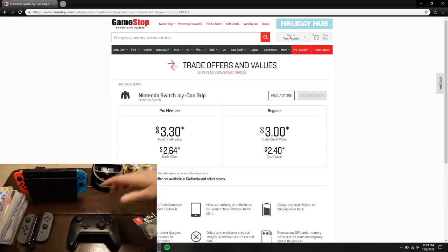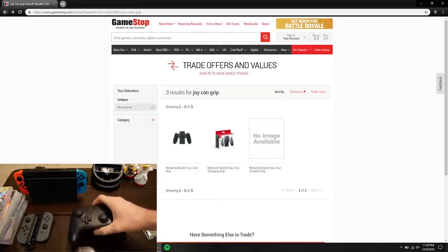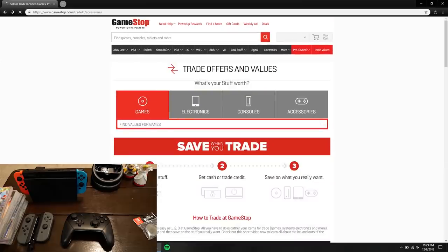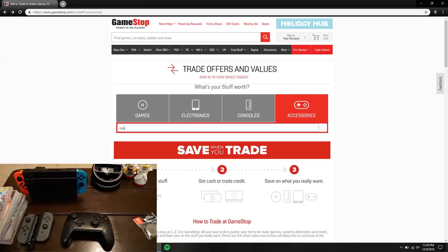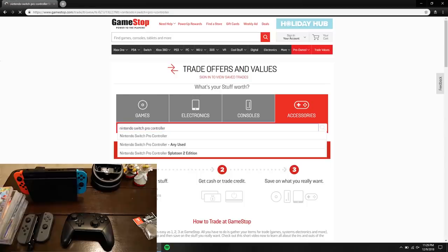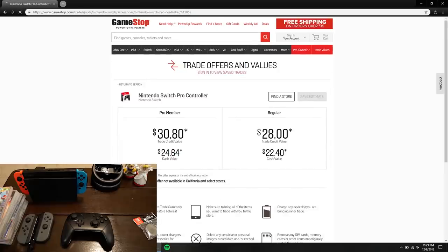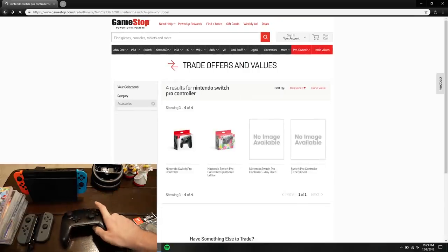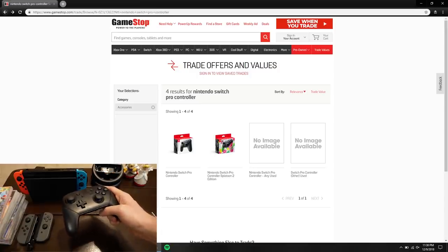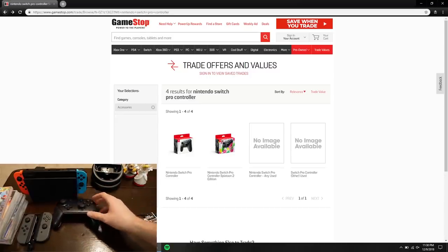Now let's look at the Pro Controller. Just like all Nintendo products, these never go on sale — they're always super expensive, around $70 retail, though you can sometimes find it about $10 off. I guessed about $30, and it came back at $30.80 — right on. Not terrible I guess, though these things are really expensive to start with. That said, I think it's the best controller out there — better than Xbox One or PS4 controllers. Super solid, long battery life, and fits well in your hand.